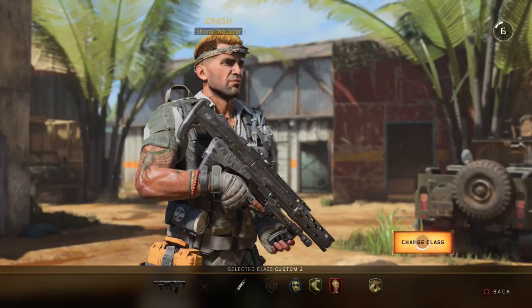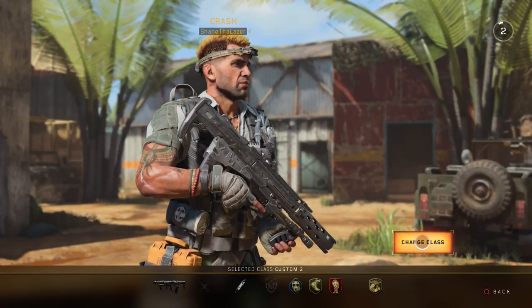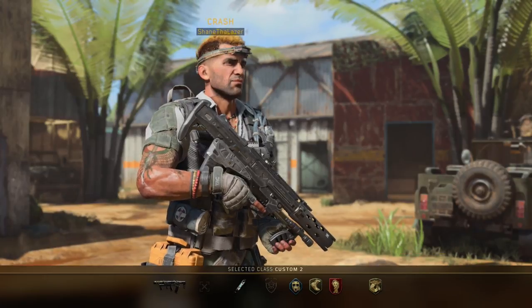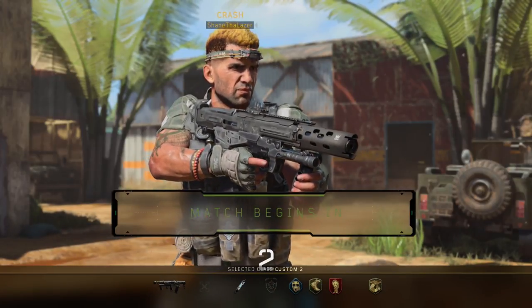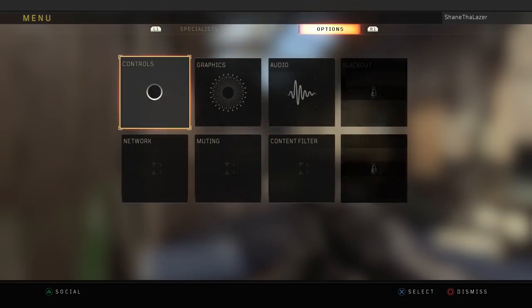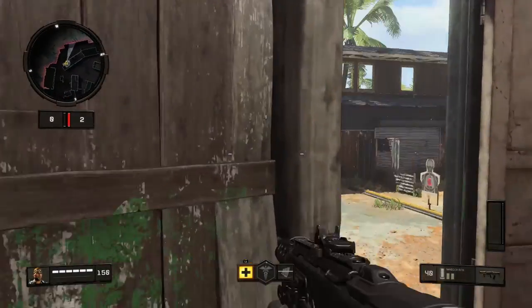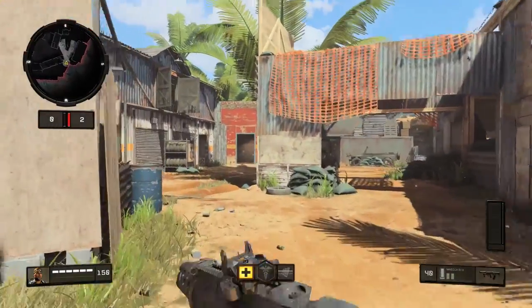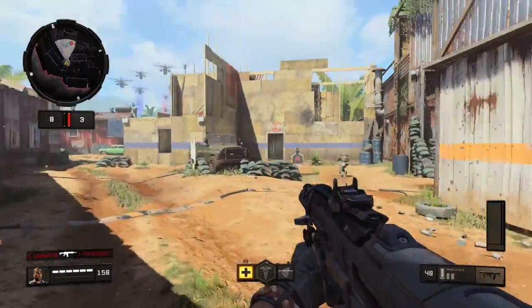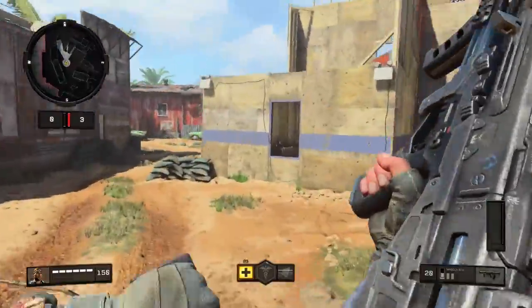Essentially what you do is you load into a bot game and set the bots to whatever difficulty you want. You just want to put it on unlimited time and unlimited score so you can shoot as long as you want and end it whenever you feel warmed up or satisfied with how your shots improved. What you want to do is turn your aim assist off — turn your auto aim off for multiplayer — go into your settings and do that, then just shoot these bots without auto aim.